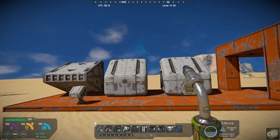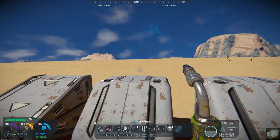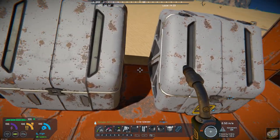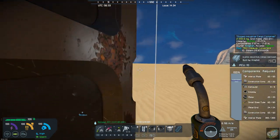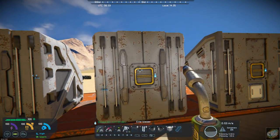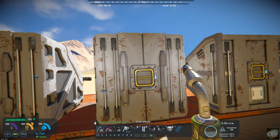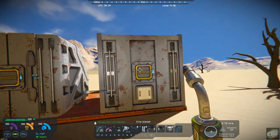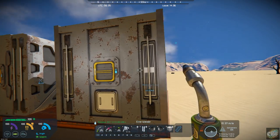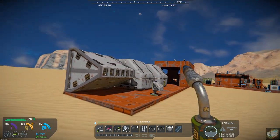Again, they are cargo containers. Now this one just has two ports — it has a port on the bottom and on the back. So this one you might plumb in and you won't be accessing the port itself. This one has a port on the back, and I believe that is the only port on this one.